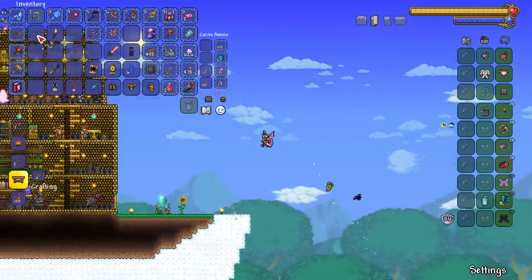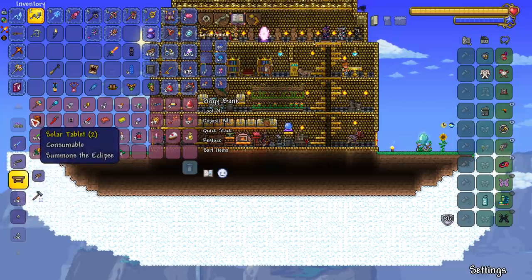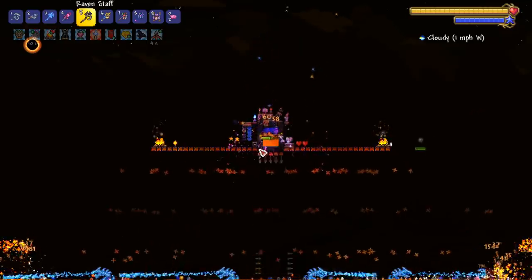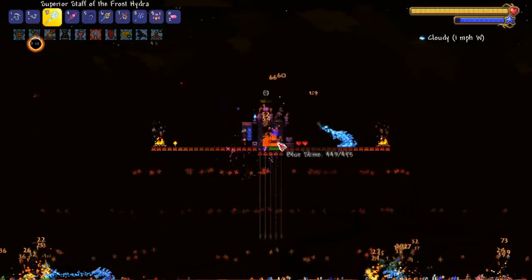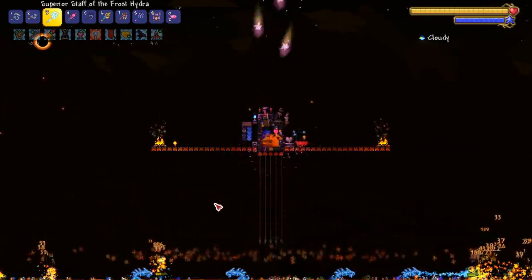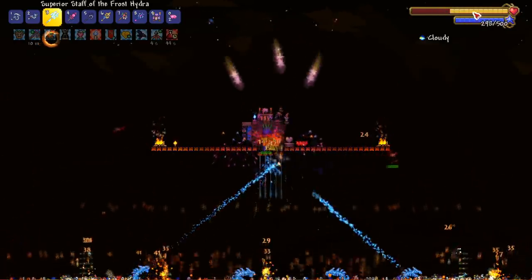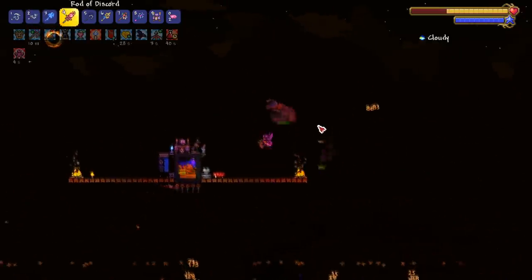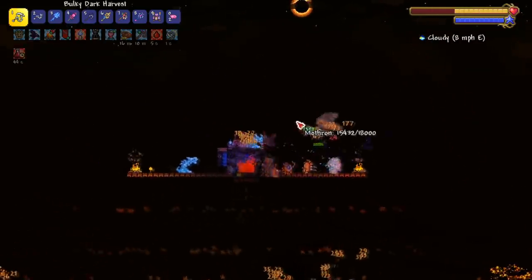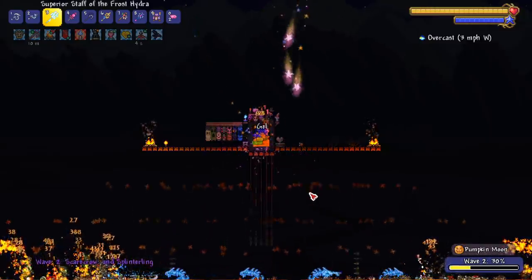What else do I even do? Solar eclipse maybe — just sit in the box. I'm only here for the deadly sphere staff. Let's see if we get lucky. We got a couple spheres coming in — I'm getting violated, this strat doesn't work. Oh there we go — we got it! Deadly sphere staff. Another one dropped as I died of course, just like the blade staff. Alright so I'm doing one more pumpkin moon to make the full set of spooky wood armor.